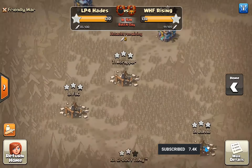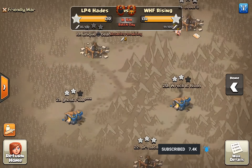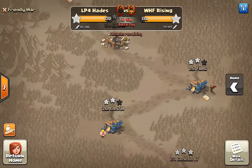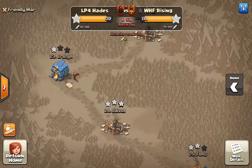In this war it is a no-dip war, which means that Town Hall 13s cannot attack Town Hall 12s, Town Hall 12s cannot attack Town Hall 11s, etc. So that means we have a very limited amount of attacks to do on each Town Hall level.